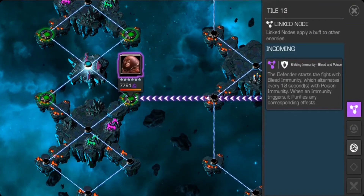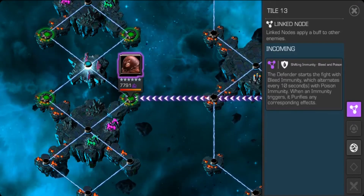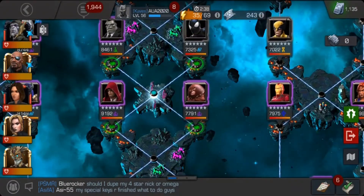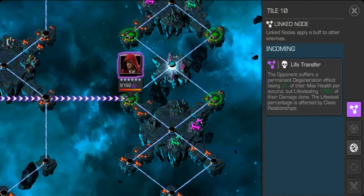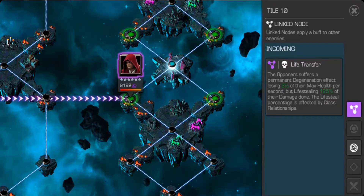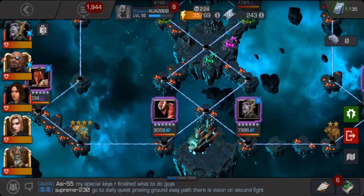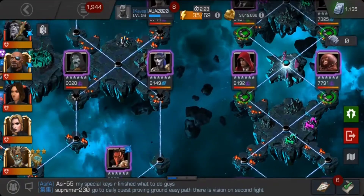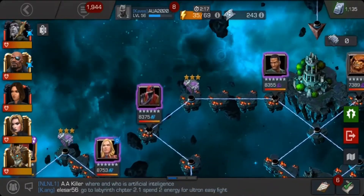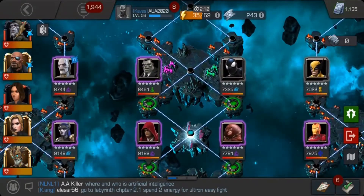My favorite path is Life Transfer. I used Quake here. I know people say Quake is very effective against Life Transfer. What I did was: Quake first fight, then alternate — Quake for the first fight, skip second, Quake third, skip fourth, Quake fifth, skip sixth, Quake seventh — I used Quake for most of this Life Transfer path. Now moving on to Quest 3, also known as 2.1.